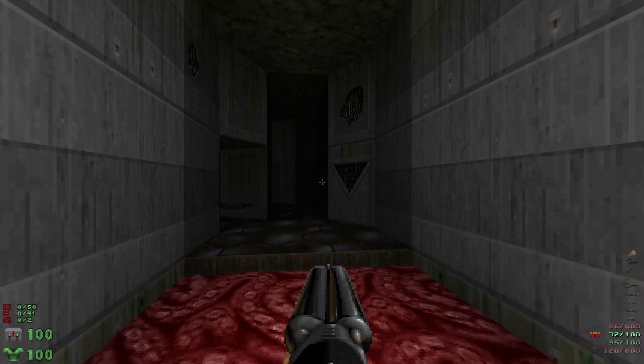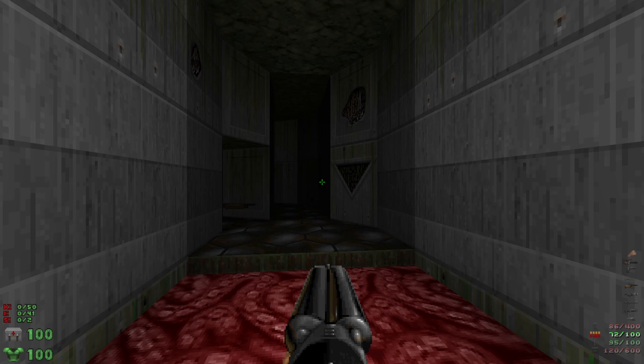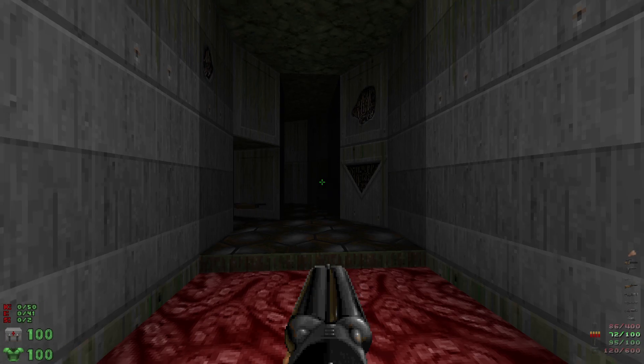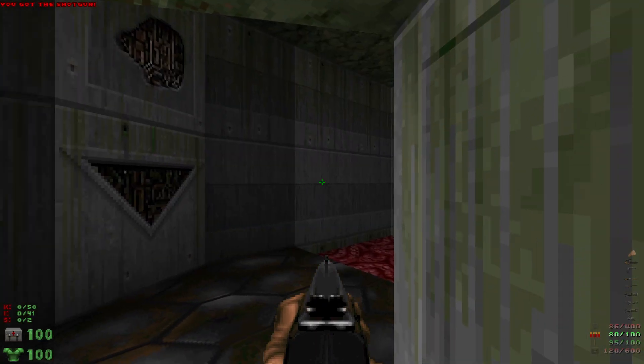What's up everybody, welcome back to my 100% playthrough of Doom 2: 25 Years on Earth on Ultra Violence. This is Map 19 - Fester. We got 50 kills, 41 items, and two secrets. Let's start off by going forward.